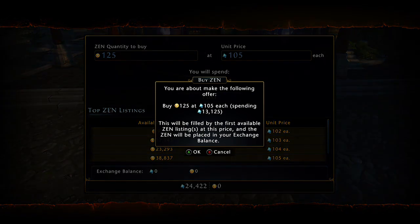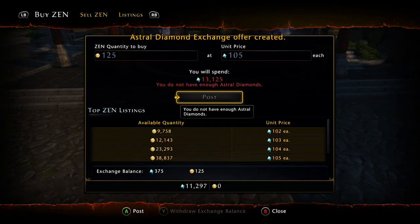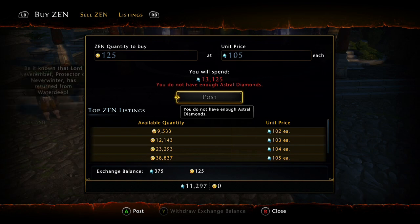Each day you can earn astral. So without astral you press start, go to the astral exchange, set your unit price to 105 and your zen quantity to 125, which is the value of each key.